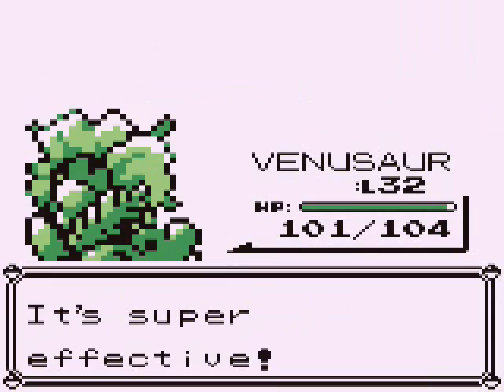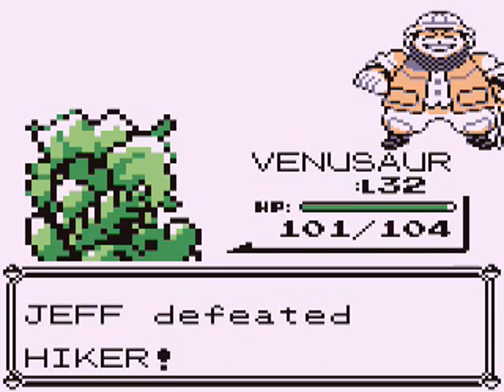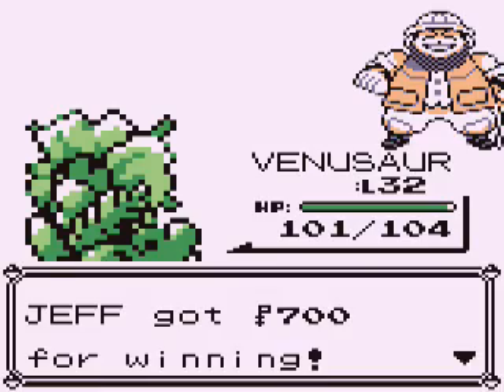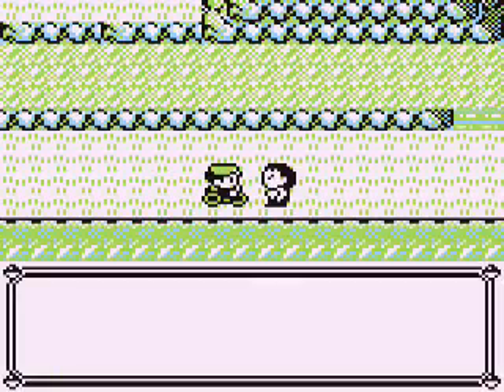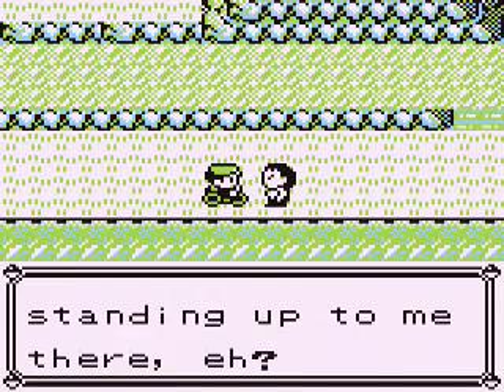What Low Kick did in Red, Blue and Yellow was 50 power, 90 accuracy, and no added effect at all. That's right, it was complete garbage! At least now it can deal some significant damage to heavy Pokémon, but back then it did nothing to everyone!